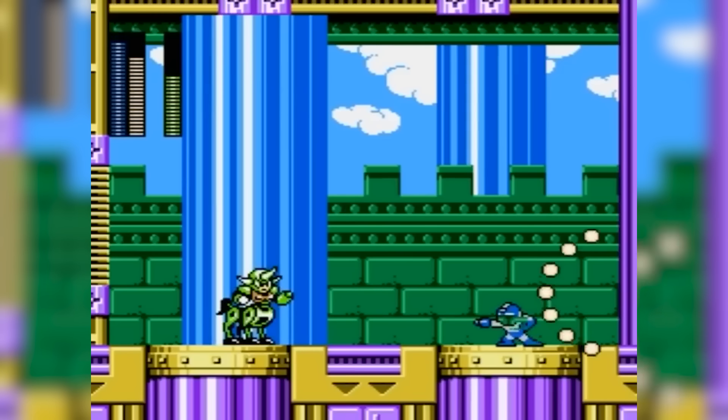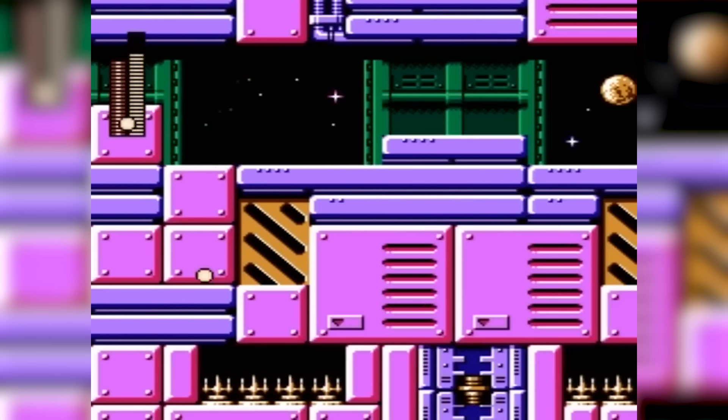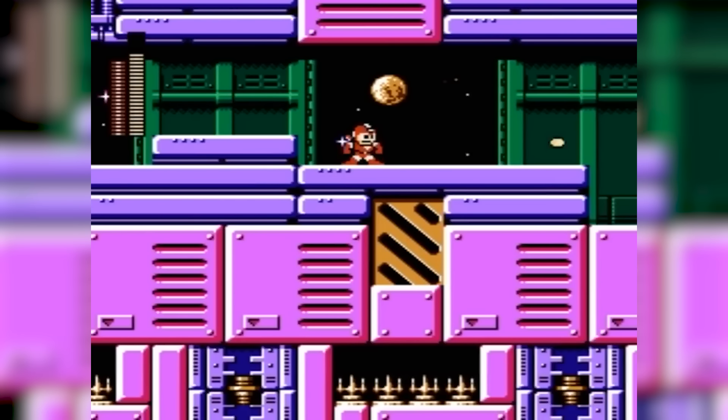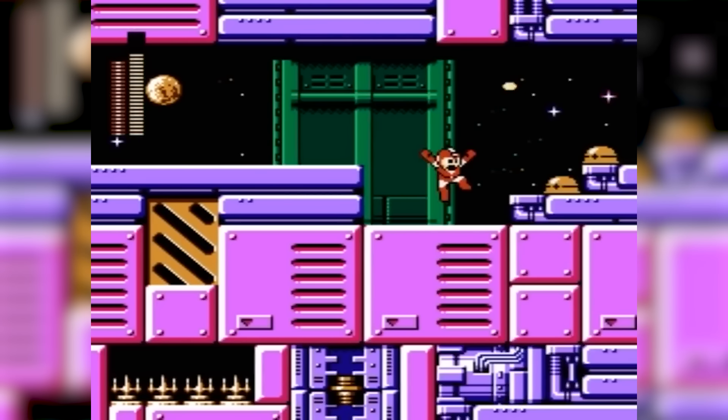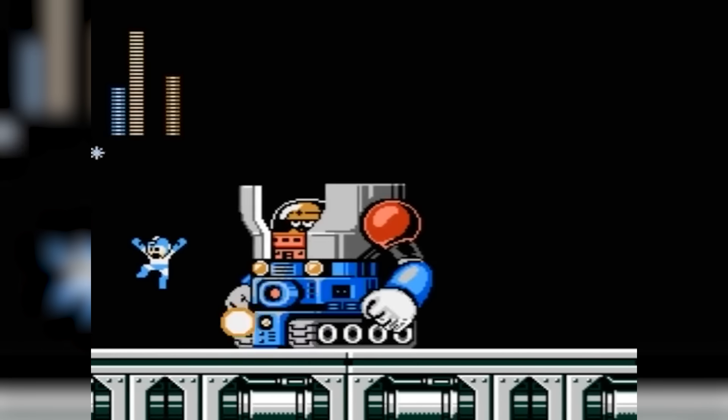Gameplay-wise, it's all the classic Mega Man vibes you love — zipping through side-scrolling levels, blasting baddies with your trusty Mega Blaster, and snagging cool powers from the robot masters you take down. New alternate routes and rush adapters crank up the fun, morphing Mega Man into jet or power mode for some fresh moves and exploration.